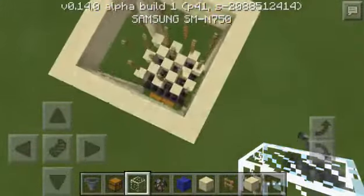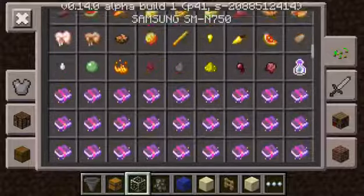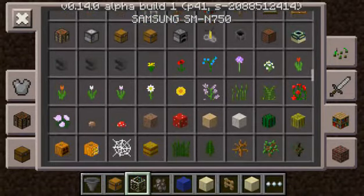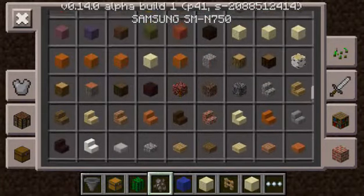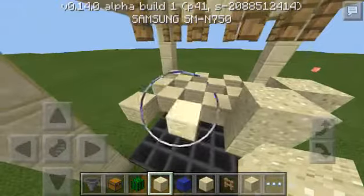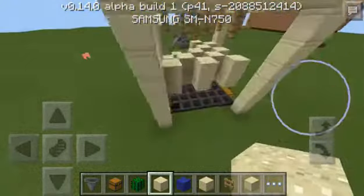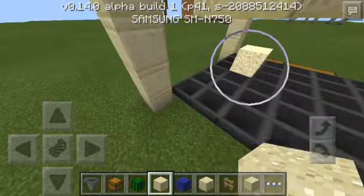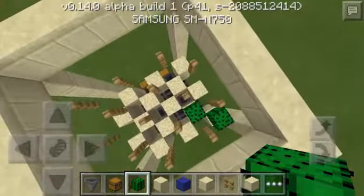It should look something like this. Now get your cactuses and sand. Place sand on all of these blocks here — that should be good enough. Then get some cactuses and place them on top of the sand blocks.